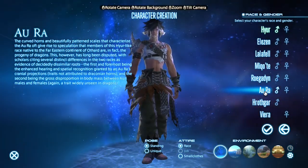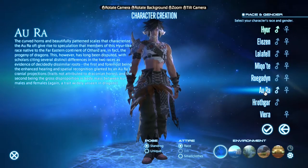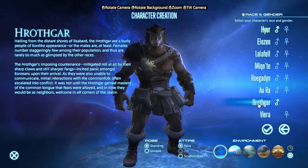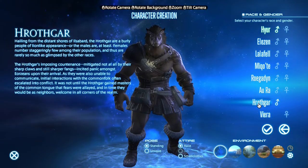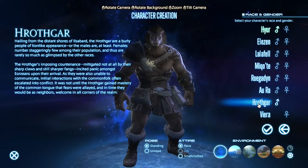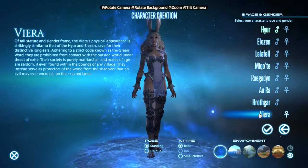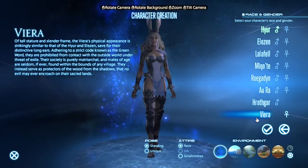The Au Ra have never really appealed to me — I'm not sure if it's Au Ra or Au Ra. Either way they don't appeal to me. The Hrothgar would have been a first choice of mine if it weren't for the fact that I don't think they would look all that great in magical gear. I'm thinking I'm going to go melee with this character, but I'm not sure they'd look good in magic gear either. Then we've got the Viera, the bunny people. If they had a male option I would have probably considered them, but seeing as it's female only, I don't think I will.